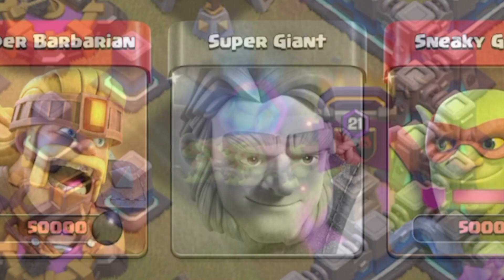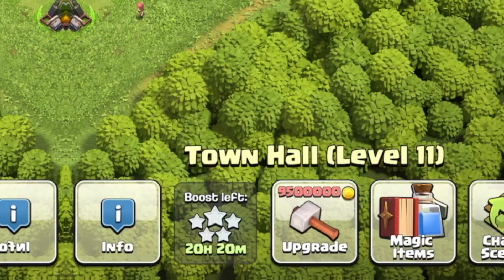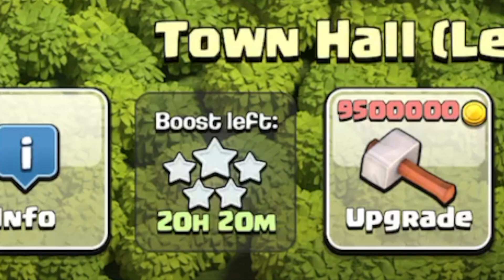In the last episode of Town Hall 11 Free to Play, we explored the multiple uses of the sneaky goblin and the value Super Troops brings to your clan.